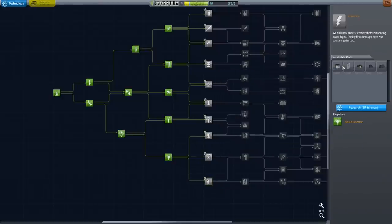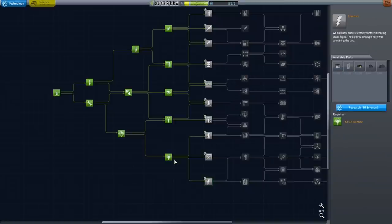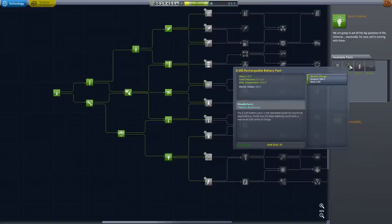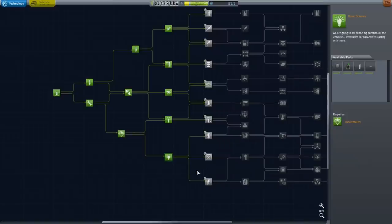The electrics gives us this Probodobodyne Octo and it gives you the photovoltaic panels. In theory, you can build a Mun-capable space probe using the Stay Putnik and the rechargeable battery packs. However, it's kind of harder for beginners, so that's why I like to skip over this. If you want, you can build one right away using this.